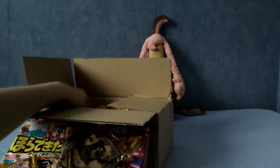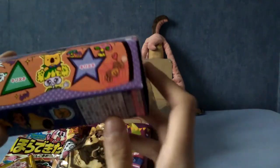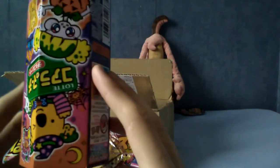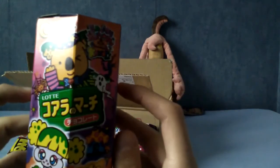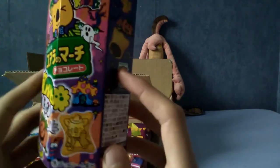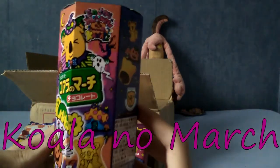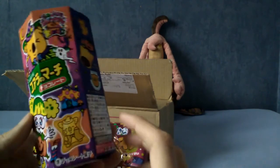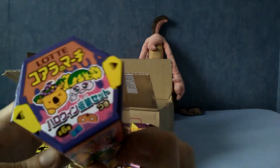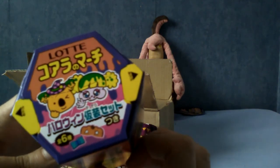What is up next? It's a koala of sorts in a witch's hat, and there are some pumpkins and stuff. These are apparently Koala no March — little crackers stuffed with chocolate cream. And again, as with the running theme, these are all dressed in Halloween. I really like the fact that so many of these Japanese snacks have a Halloween theme, because over here we don't really get that.